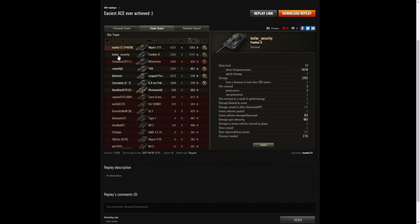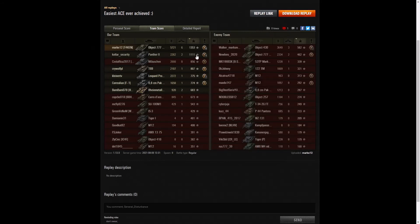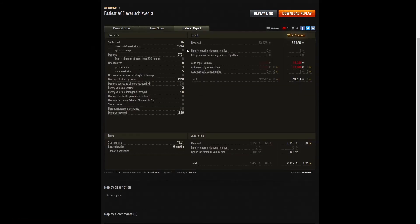The Panther 2 player's name is Kofa Security — well played by that guy too. Those are the only two players who managed to get over a thousand base XP. Looking at detail: 16 shots fired, 15 direct hits, 14 penetrations, damage of 5721 hit points — all done at close range. Nine hits received from the enemy and they only got four penetrations, with five non-penetrations. That's why he got the Hand of Gold. 1340 hit points of damage blocked by armor, three enemy vehicles spotted, eight damaged, six killed. He earned 53,826 credits and after repair and ammunition cost took home 49,419 credits profit. 1353 XP plus 102 for the premium vehicle gave 2132 experience points altogether.